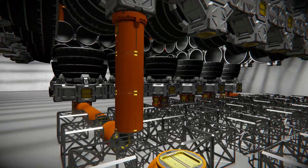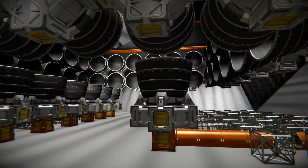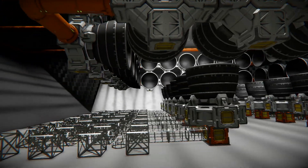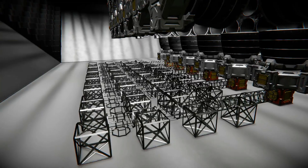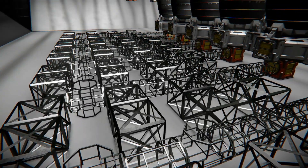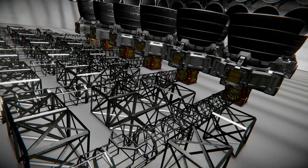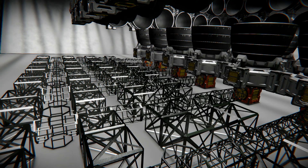I've got a bunch of unfinished grid work down here in the engineering deck, where I was going to be placing hydrogen tanks, oxygen tanks, and pretty much everything. But I changed my mind. Instead, I think I'm just going to put a whole bunch of hydrogen oxygen generators down here, and probably a couple hydrogen engines as emergency power. But the hydrogen tanks and oxygen tanks are going up above into the top level.